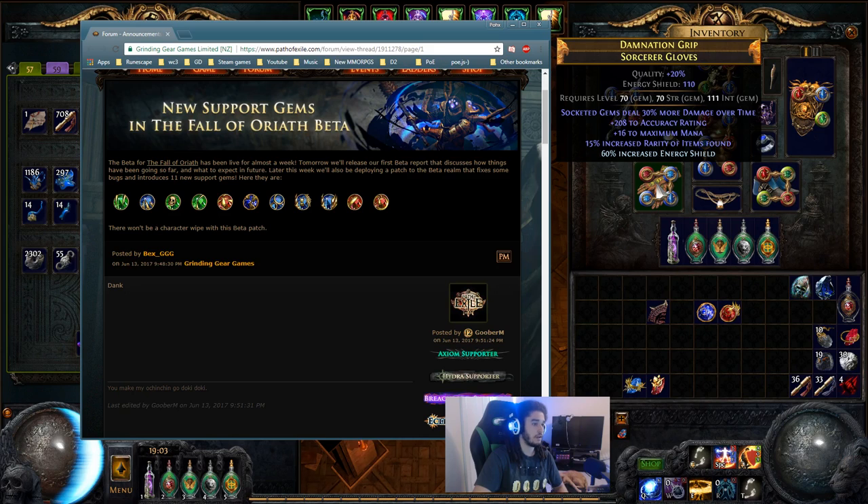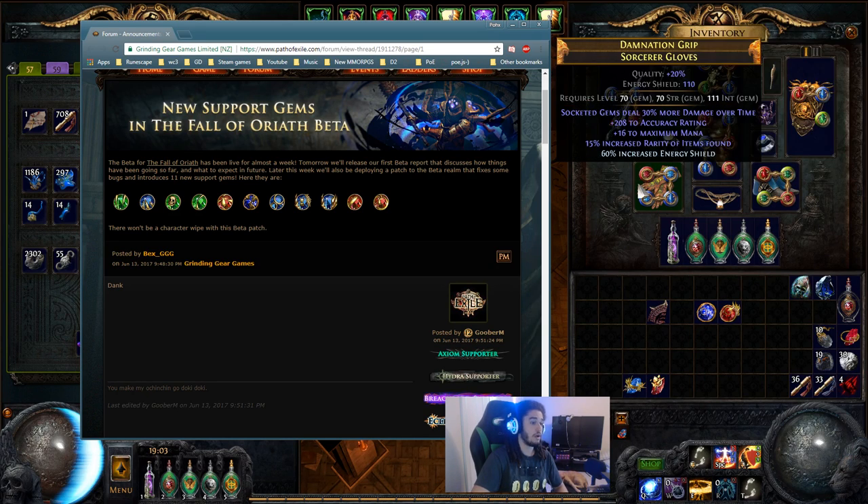We're still going to be using your Delrium-crafted gloves. On the plus side, increased burn damage turns into a multiplier in the beta, which means it's more fire damage. That means starting Low Life Righteous Fire is actually going to be easier in the beta than on launch because of that free multiplier.